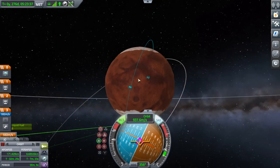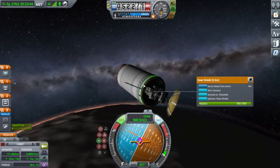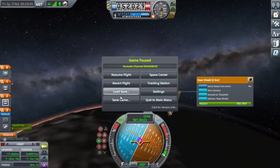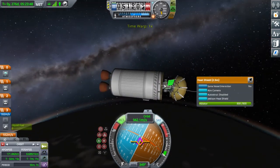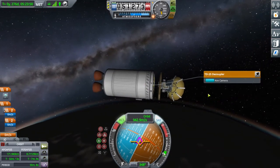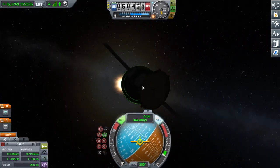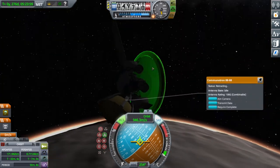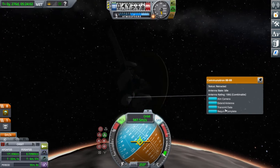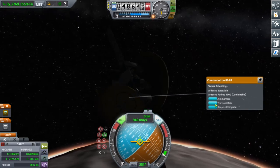I'm now changing the inclination so I can aerobrake. I remembered I wanted to land near where the red terrain meets the snow. I'm saving a quick save because anything can go wrong. I'm decoupling the transfer stage, pointing retrograde. I retracted the giant antenna — I didn't really care about the solar panels being retracted.